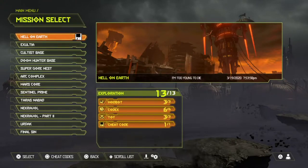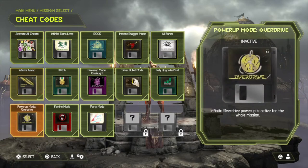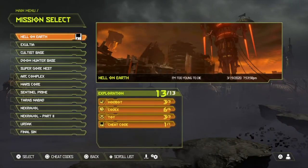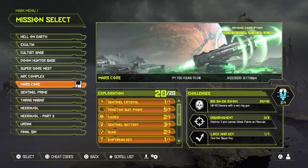For this trophy, what you want to do is go to cheat codes and turn on famine mode only — turn off all other cheats. Once you've done that, you can choose any of the levels on the list below. People have chosen Sentinel Prime, but I'm not going to do that because I can't be bothered with the boss at the end.